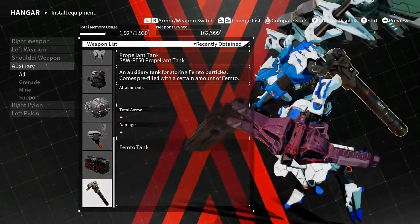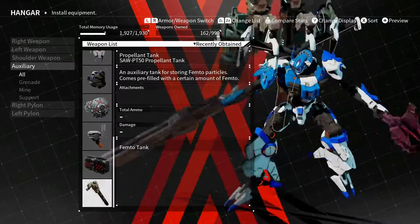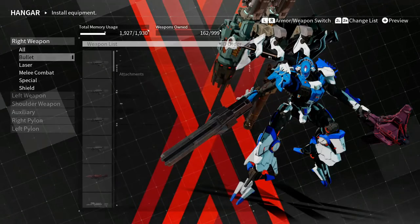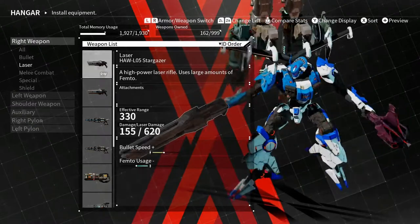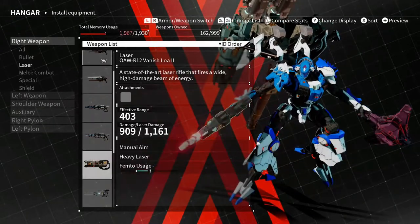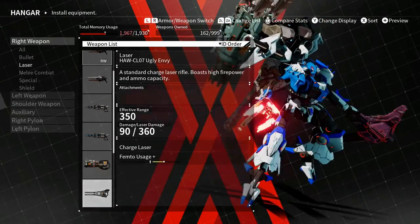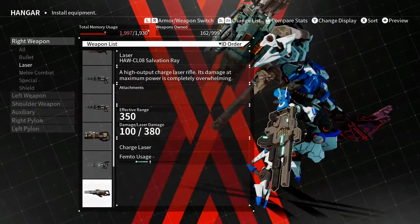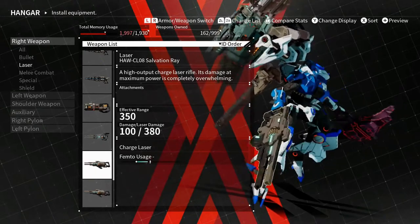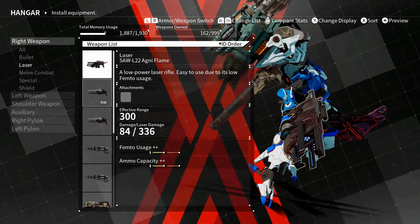I also switched the assault rifle for the machine gun, so I need to be a little more close and personal. I switched the right arm charge laser to a normal laser rifle — it works more like a pistol or single-shot rifle. The charge lasers are different: they shoot like a beam when charged up. The laser rifle charge lasers shoot more like a Mega Man shot — you charge up and fire one strong shot. They're pretty good but I'm not a fan of them.